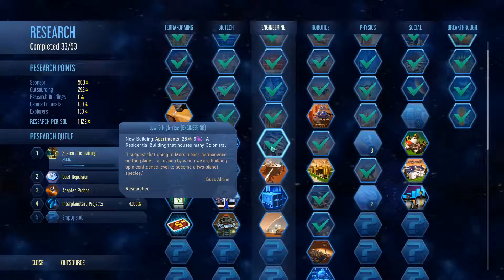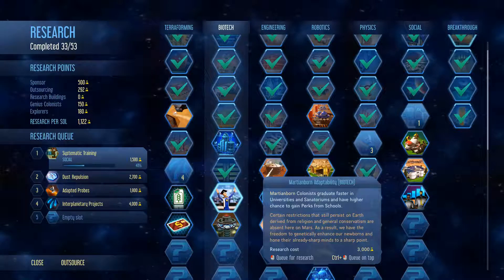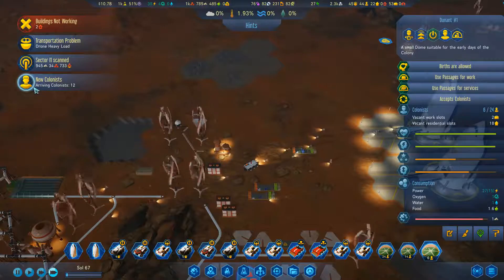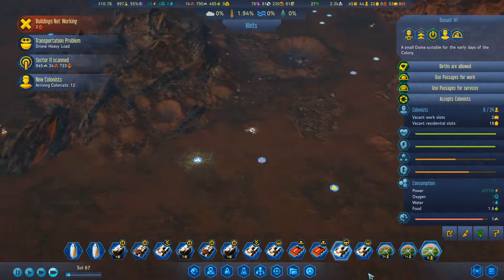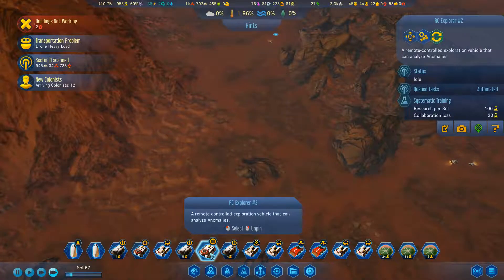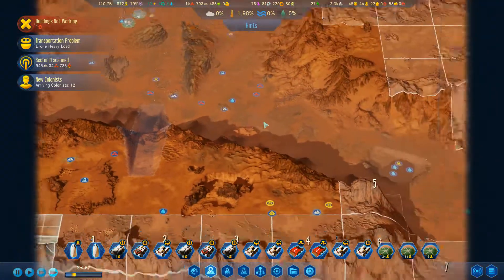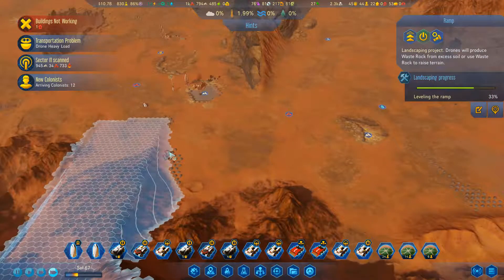Dome streamlining, wherever that one was. What do we add? Alright. If we still have 22 spots, considering pulling another rocket up. These guys are scanning. Where is our explorer? Scanning anomalies and stuff. That's right, they can't get up there yet. Almost there. Leveling the ramp is at 32%. I was going to build another dozer, wasn't I? Build menu.